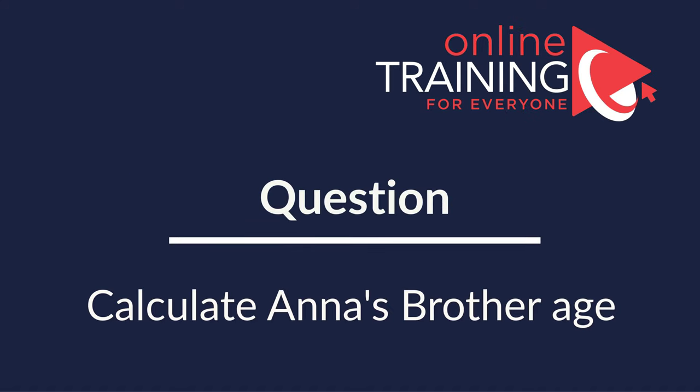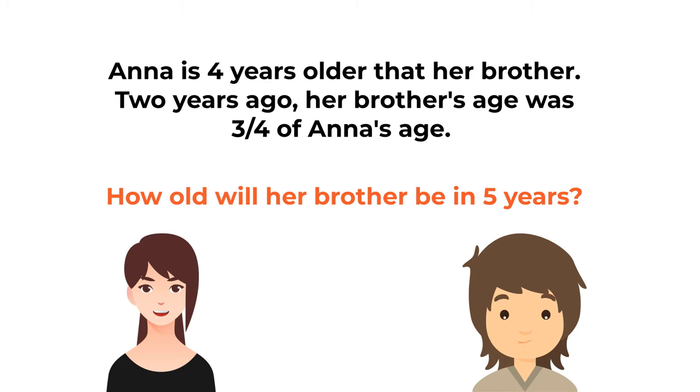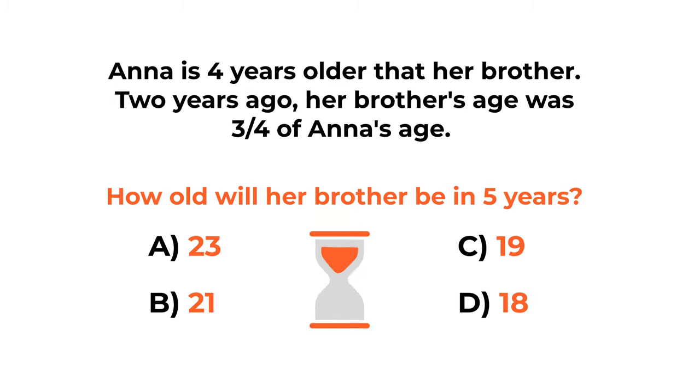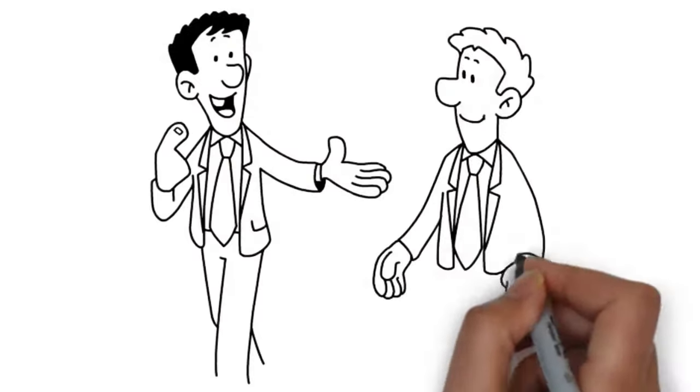Here is an excellent problem you frequently see on the test. Anna is 4 years older than her brother. 2 years ago, her brother's age was 3/4 of Anna's age. How old will her brother be in 5 years? Choice A: 23, choice B: 21, choice C: 19, choice D: 18. Give yourself 10 to 15 seconds — you can use paper or do mental calculations. Let's continue to see how we can get to the correct solution together.